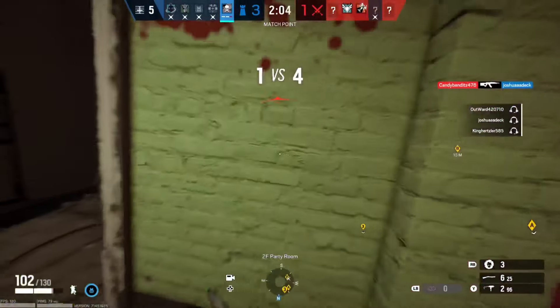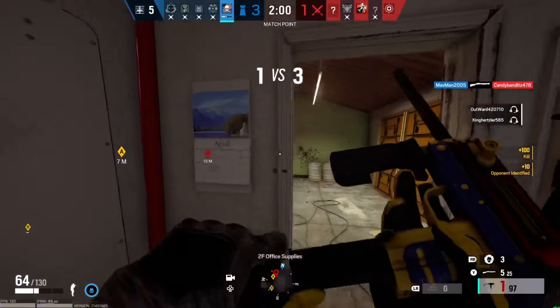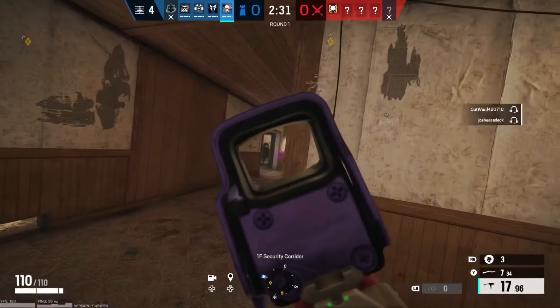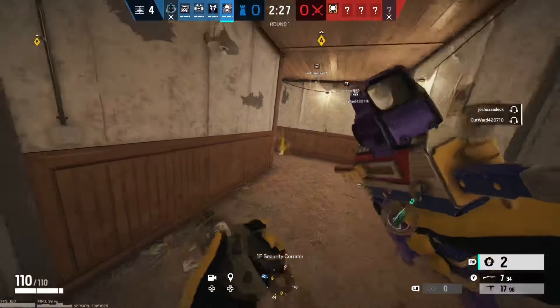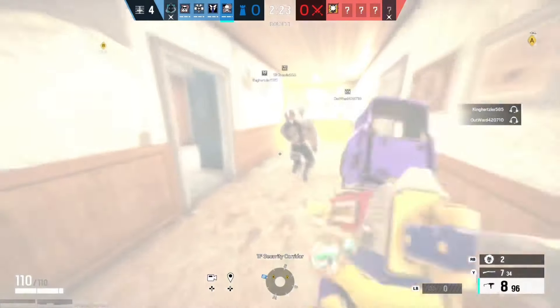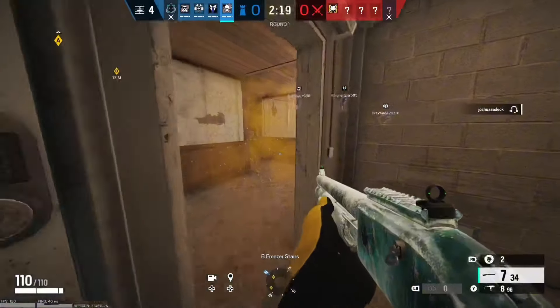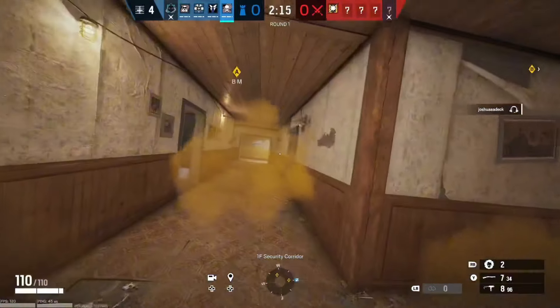Smoke is also a pretty good shield operator counter. If you have a Montagne just camping the diffuser in a corner, you can gas him out. I've seen that come in clutch so many times. In this example, I find a Blitz walking around downstairs on Oregon. I see him coming towards me, so I throw down a smoke. It detonates too early and he almost kills me, but I whack his shield so he can't. He did end up running away. If I would have gotten that smoke off earlier, I guarantee you he wouldn't have ran through it and taken the damage.